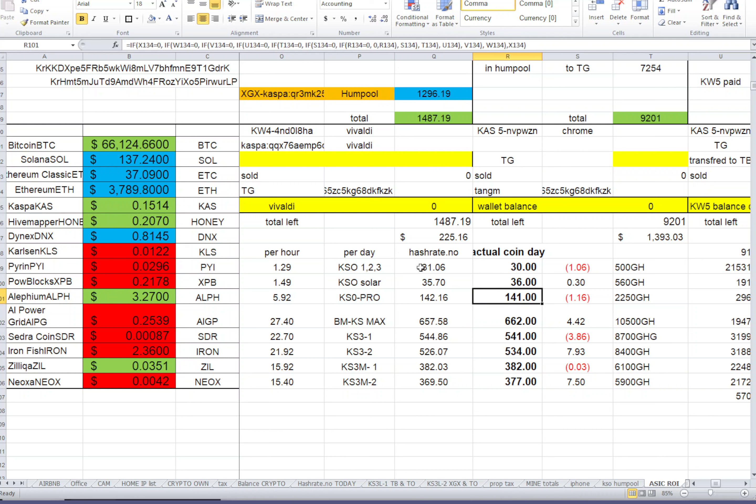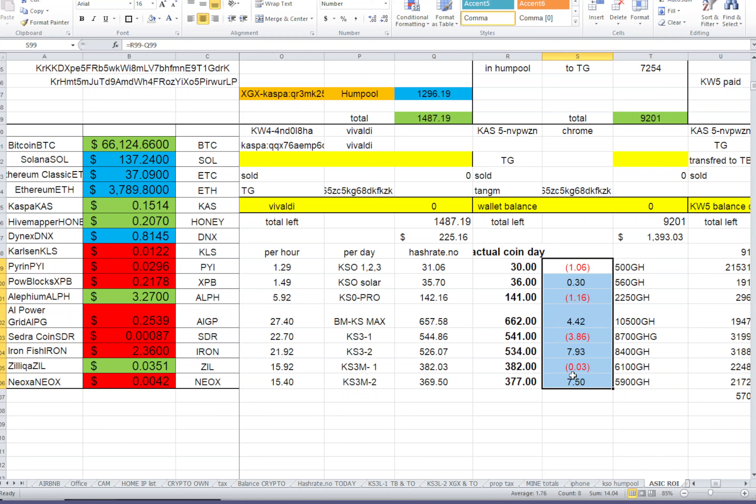My KS0 Originals on Hump pool came in about one Caspa behind expected. My solar miners did slightly better — about 0.3 Caspa above expected — so at least within range, which is good. My KS0 Pros on Hump pool are also about one Caspa behind, which isn't too bad given their hash rate. KS0 Originals sometimes outperform, so it varies day to day.